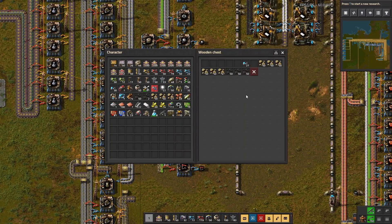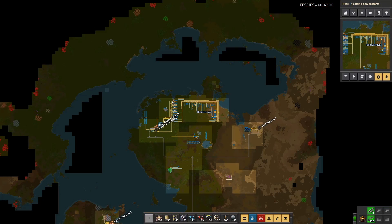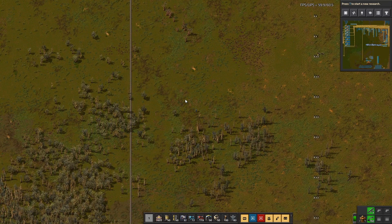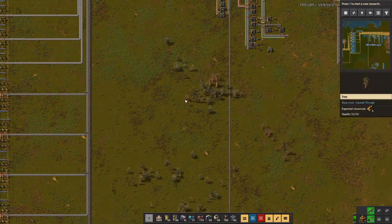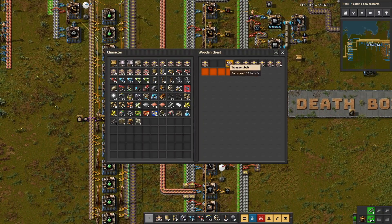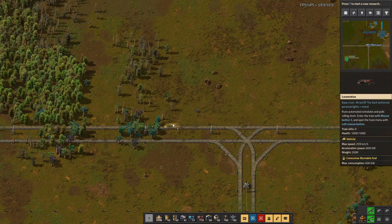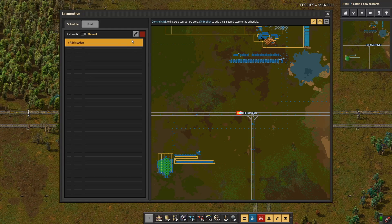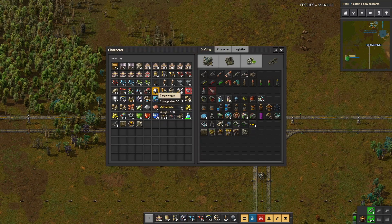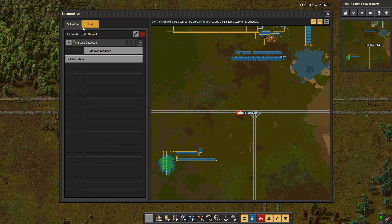Let's grab a locomotive and four cargo wagons. I can't help but get the feeling I'm going to forget something. I feel like I might want to take more belts as well — a thousand belts, that should be plenty to be getting on with. I'll set you to go — yes, because I decided to do right-hand drive this time for some reason. Stick in some fuel and set it to automatic. That should get us there.